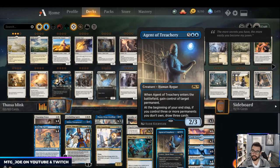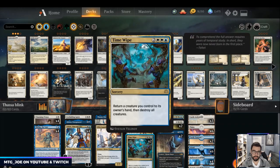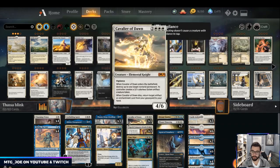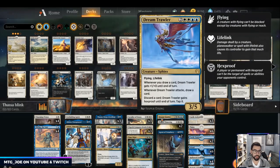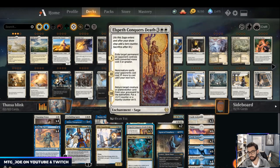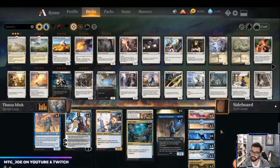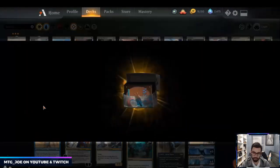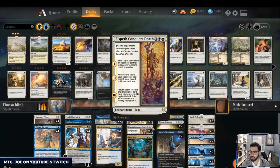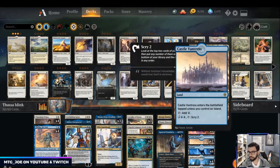The deck also plays Dream Trawler on the top end, a couple Agents of Treachery, and four board wipes main. Time Wipe makes sense because you can bounce your own creatures — it plays well with Dream Trawler to get your threat back. Planar Cleansing is interesting; if you kill your Cavalier, you can get back Conqueror's Death for a reset. Twenty-six lands in this deck, plus a bunch of Castles and three Temples.